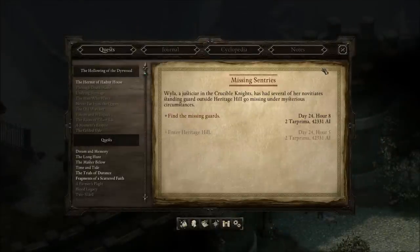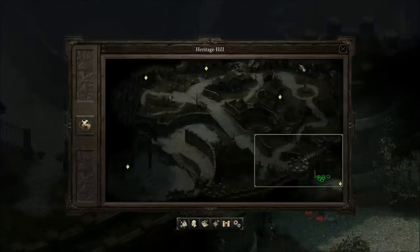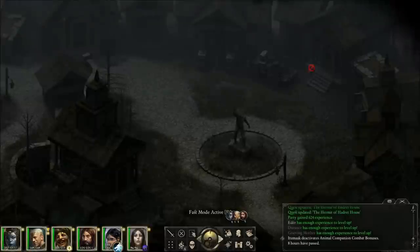For the Missing Sentries quest, to find the missing guards, you will need to travel to Heritage Hill and then head to this little house right here, but be prepared for a big fight — there's no way out of it.